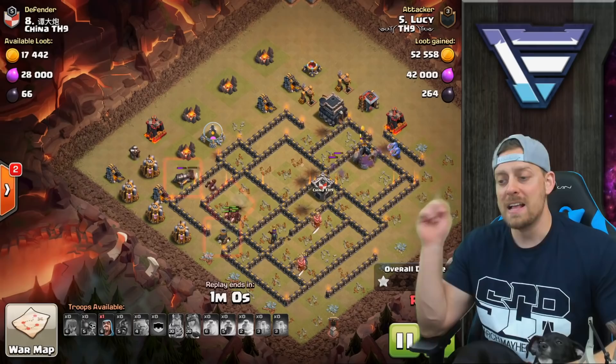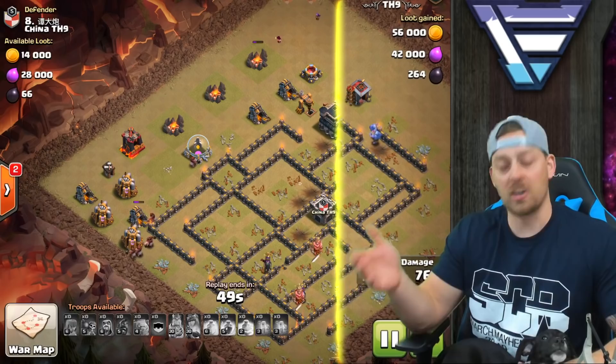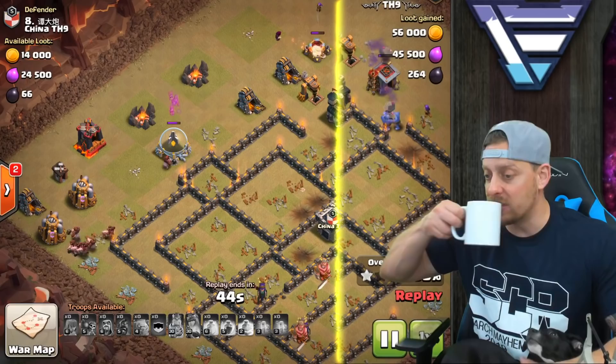Hogs just had to get through a few more defenses, and the rest of the base is going to be cleaned up. Cleanup has already begun with those bowlers. Hogs got it done — that is it right there. Everything else in this attack right now is a structure, not a defense. While this happens, I'm going to have a sip of my coffee and enjoy it. The bowlers are now working on Town Hall — basically it's just all cleanup from this point.